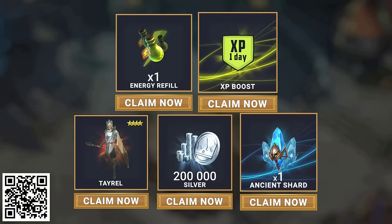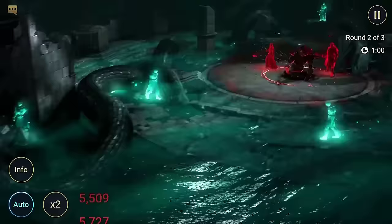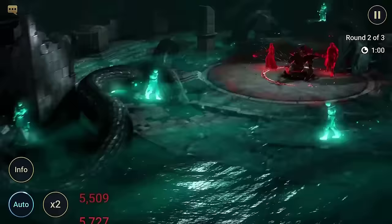We're talking a free champion Tayroll, 200k silver, 1 XP boost, 1 energy refill, and 1 ancient shard so you can summon an awesome champion as soon as you get in-game. You'll find your rewards in your inbox for the next 30 days only. Click the link in the description below, and I hope to see you in Teleria.